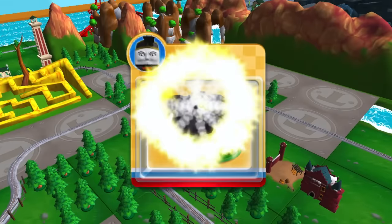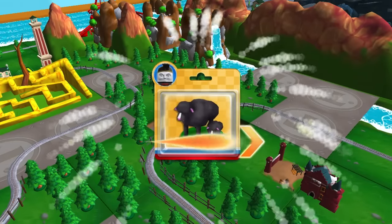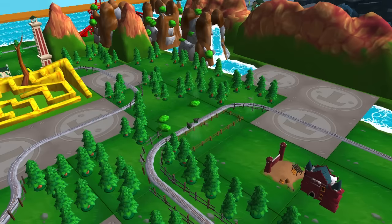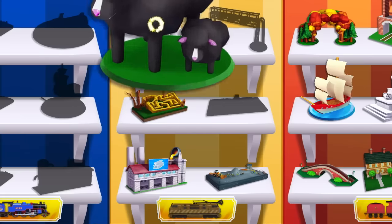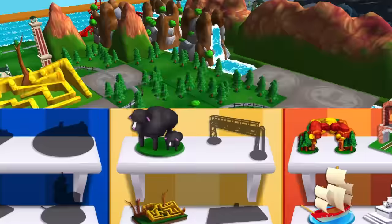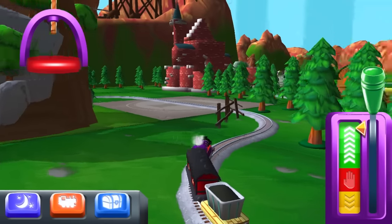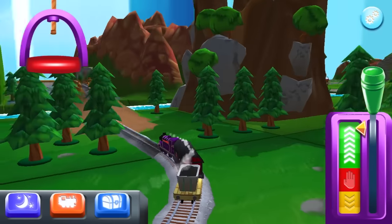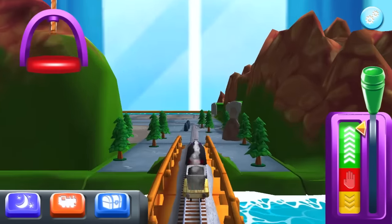Let's see what this is — oh, this is Diesel 10 right here. This looks like black sheep. Another crossing — we just got it with the pigs, now we have black sheep. There we go. Okay, Diesel 10. Another thing unboxed for him — a black sheep.